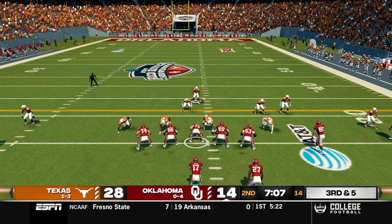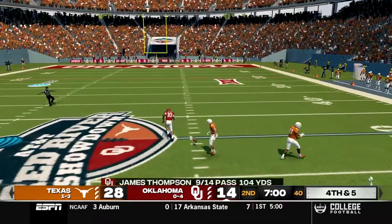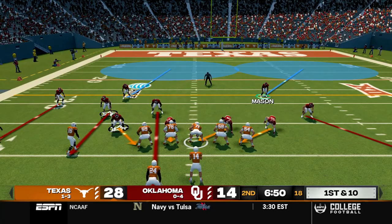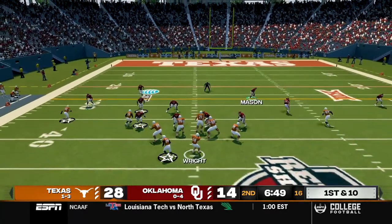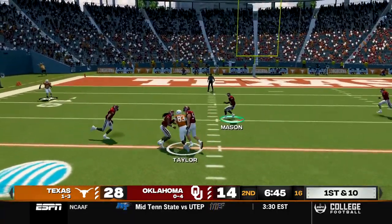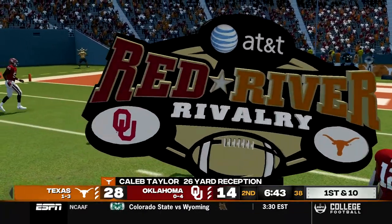Now third and five, Thompson in shotgun, takes the snap, stands in the pocket and goes over the middle. Hopefully Montgomery can make the catch and he drops it. After the punt return, Texas takes over inside the 40 yard line of Oklahoma. Wright in shotgun, takes the snap, throws over the middle to a wide open Taylor and he's down inside the 20, still fighting all the way down to about the 10. A gain of 26.